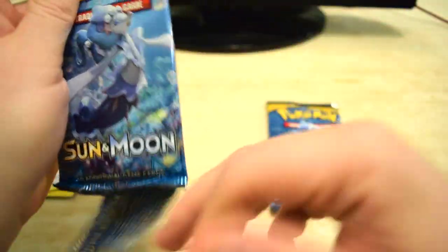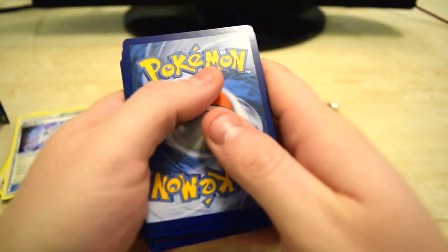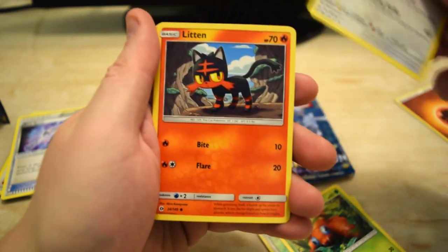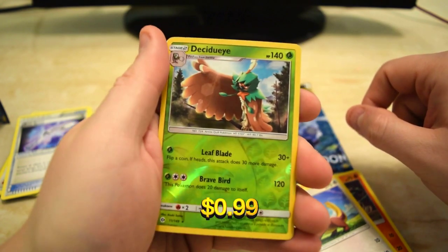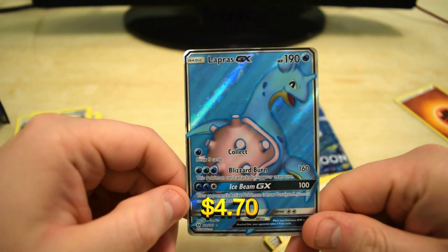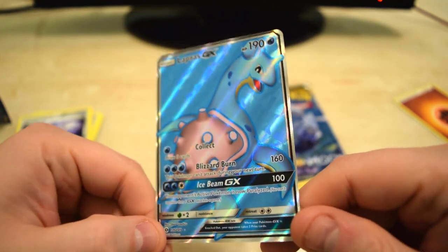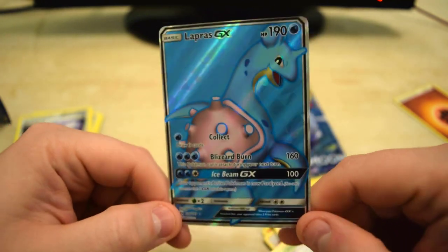Next one into the Sun and Moon. There we go, we did that one right. Poliwhirl. Crushing Hammer. Paras. Feral. Linton. Youngster. Reverse — Sudowoodo. Very cool. And on the end — oh, that is beautiful. A Lapras GX. Wow, that is a cool card guys. Good pull, I'm pretty sure. Lapras — awesome!